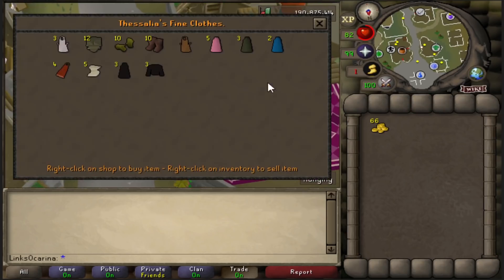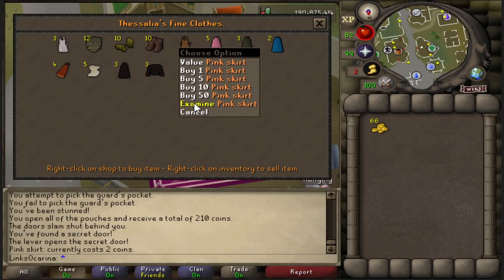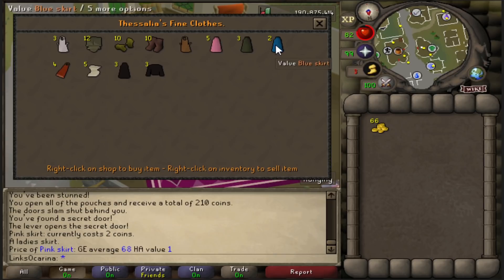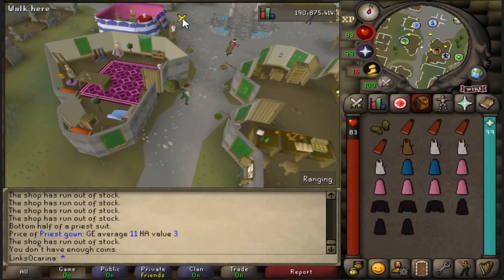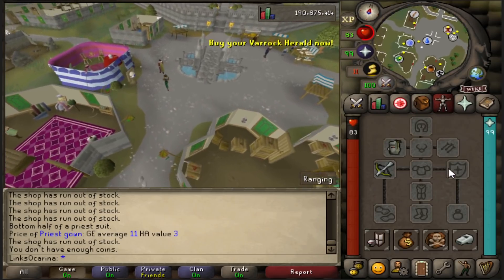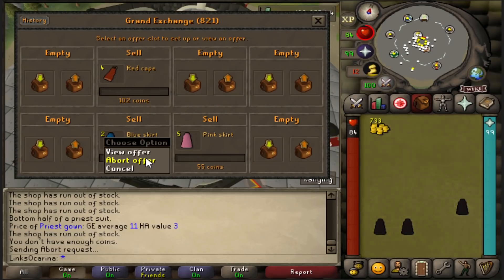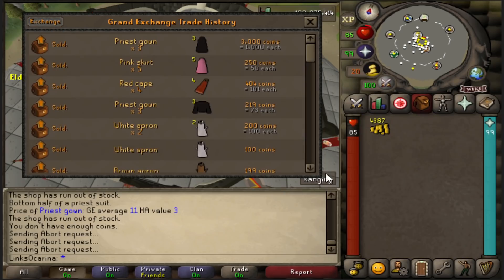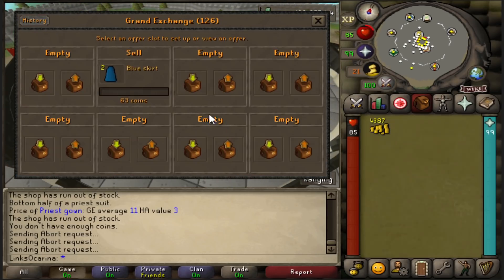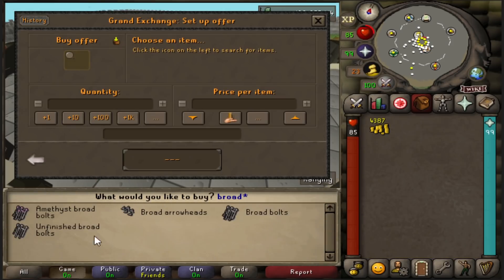With the 66 GP left over I thought buying pink skirts might be a decent money-maker, but at GE average 68, maybe not. After selling everything off and collecting 733 GP, a few items sold for around 1k each which was a nice surprise. Anyway, let's get ourselves some broad bolts — and with the rest of the money I'll buy a Teleporter House. We should be good to go from here.